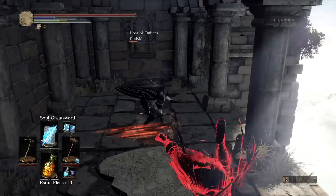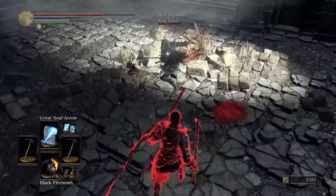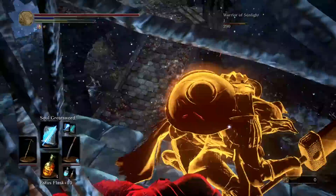You can also true combo with anything in your main hand up to an Ultra Great Hammer R1. And on top of all that, this weapon also has a neat little trick when off-handed, which allows you to roll catch with Great Soul Arrow, Soul Arrow, Soul Greatsword, or Old Moonlight. I recommend going with Soul Greatsword because it's the most reliable and you get the most benefit against multiple opponents.